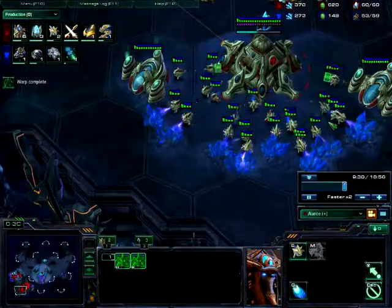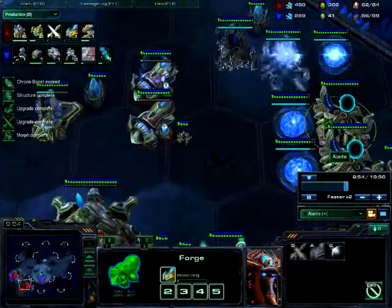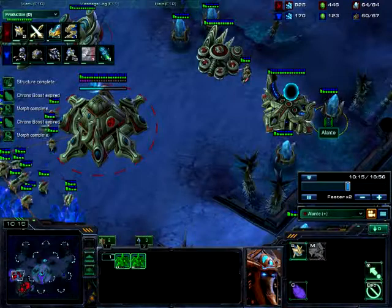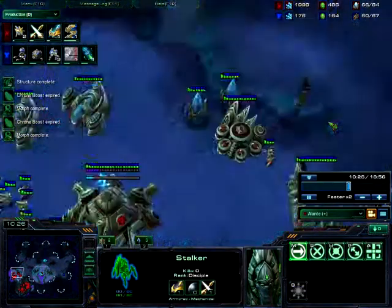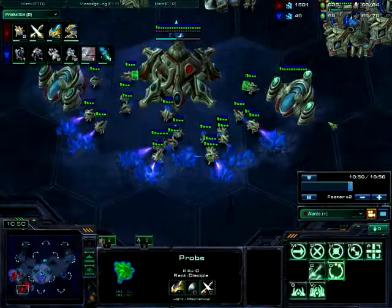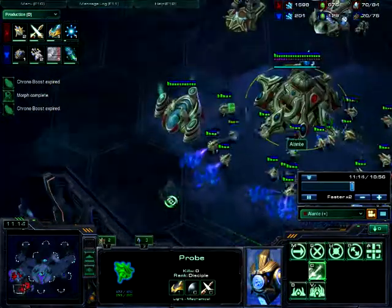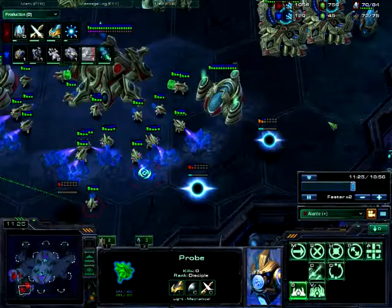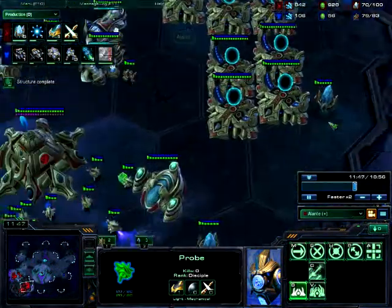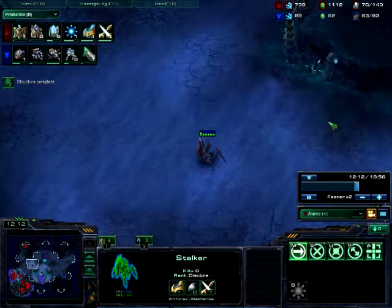The point is to get as many gateways as possible, as high upgrades as possible, and charge and blink. You will be using only gateway units — which means chargelots and blink stalkers. You can mix in sentries if you want, though I don't use them much — that's my weakness. You can use high templars or dark templars; I prefer DTs a bit because they complement chargelots quite well. High templars are also good, especially since if your opponent goes Thors, you can instantly do 200 damage to Thors because they have energy, and nobody ever uses the strike cannon upgrade.